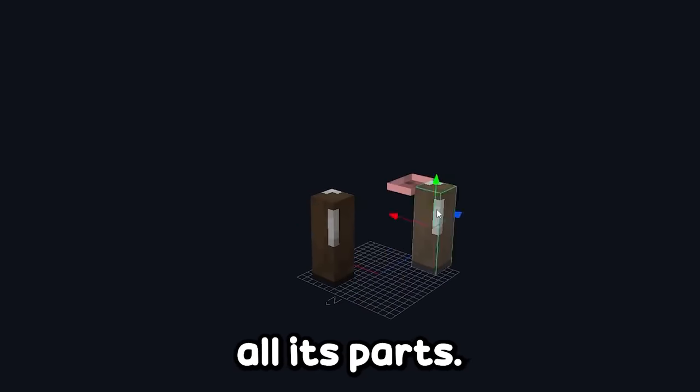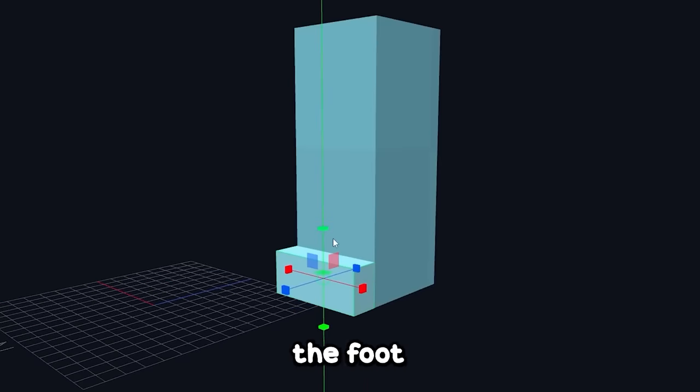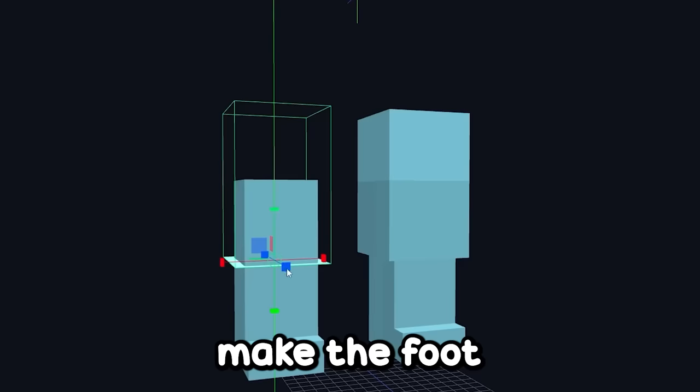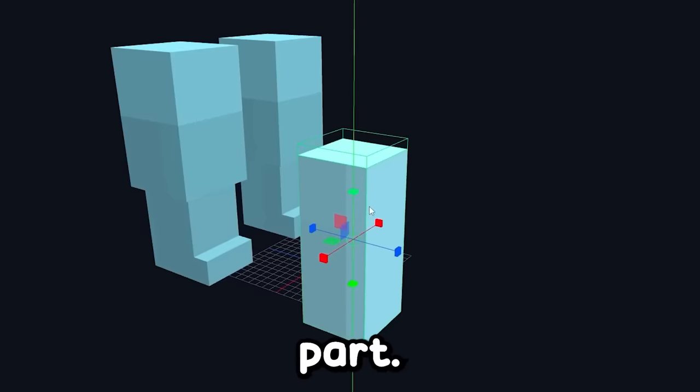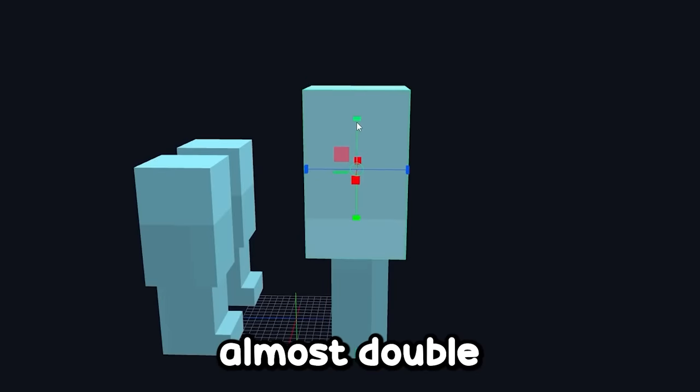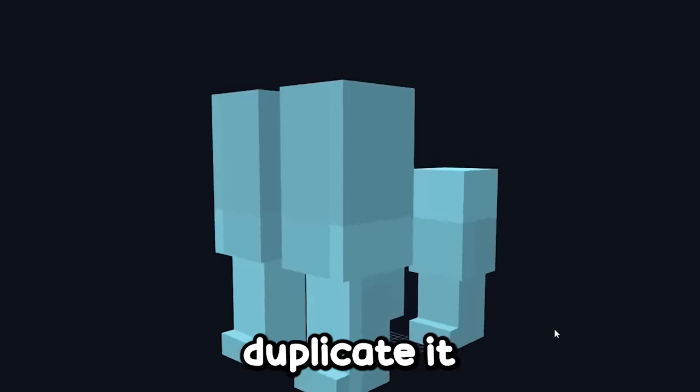The first thing I have to do is erase all its parts. I'll start by making the leg — I create the foot and enlarge this cube. I'll repeat this on the other side. In the front part, I'll do the same thing, but the cube will be a little bigger — almost double the size of the other one. Now duplicate it to the other side.